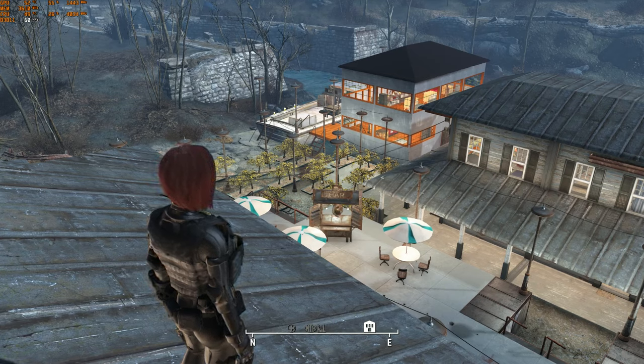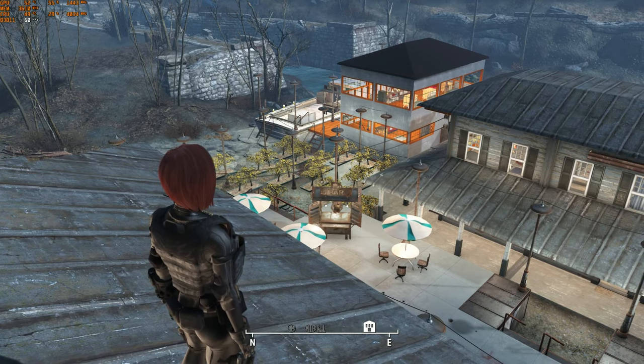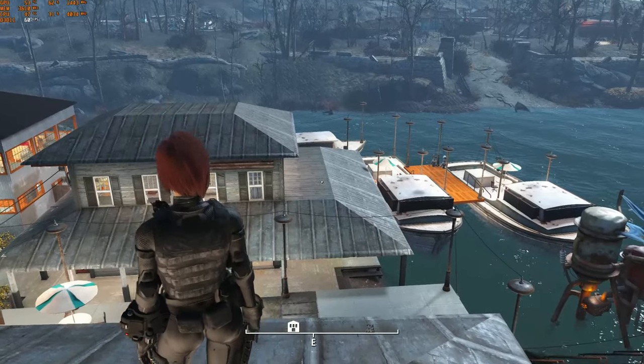I've already done Red Rocket Truck Stop, Oberland Station, and Sanctuary Hills, which is the original player home. Today we are going to be taking a look at the Taffington Boathouse.